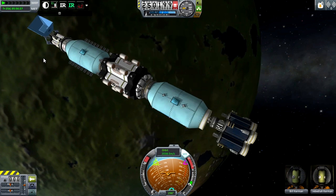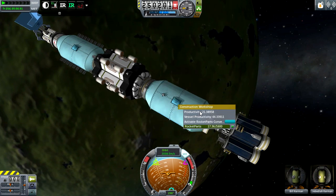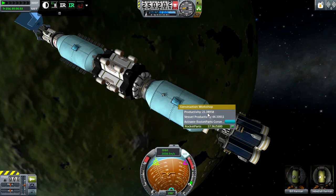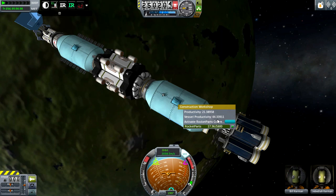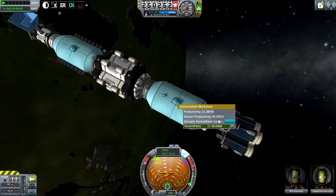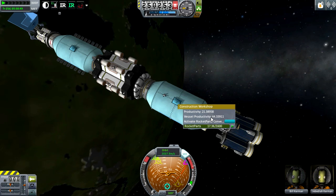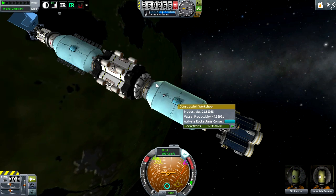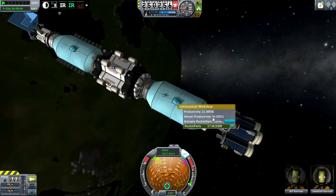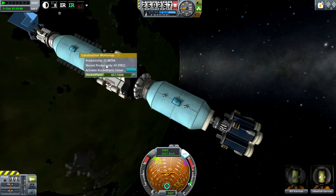When you right-click, you can see productivity: 21.38958. The entire vessel has 44.339. The higher productivity number you have, the faster you can construct vessels. Productivity is affected by how many Kerbals you have and how many workshops you have — so if I were to stick a third workshop on here, my productivity would go up. Each one has nearly 22 productivity.